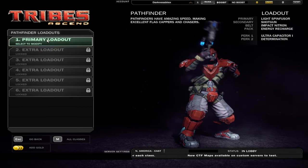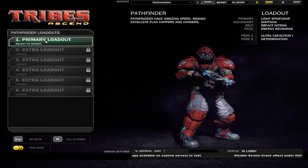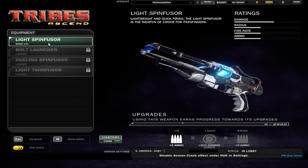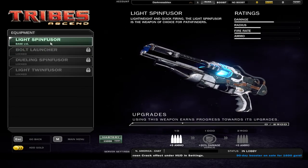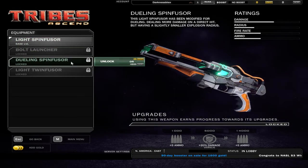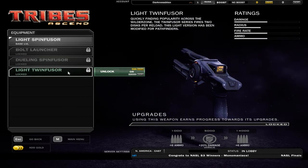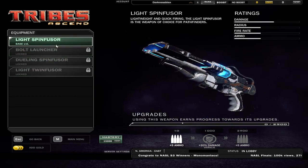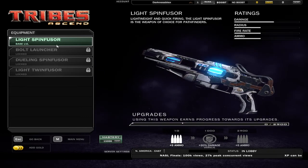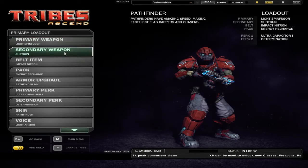I can change my primary loadout - primary weapon. You've got different guns here: a Light Spinfuser, Bolt Launcher, Dueling Spinfuser, and Light Twin Fuser. I have no idea what any of these are except for the Light Spinfuser - they shoot little disc things that explode and look really cool. You'd have to see gameplay to actually know what it is.